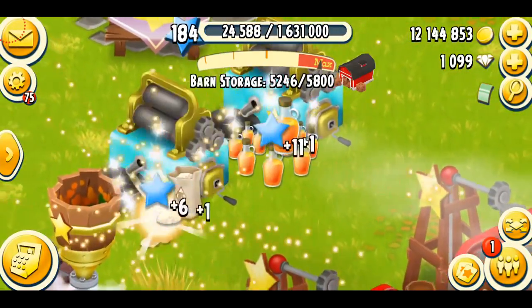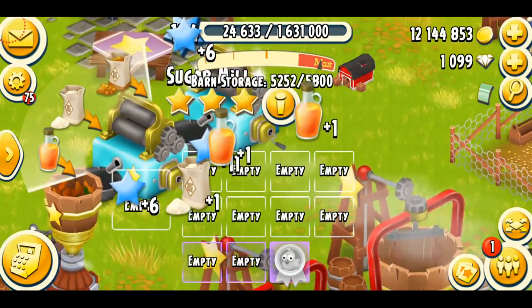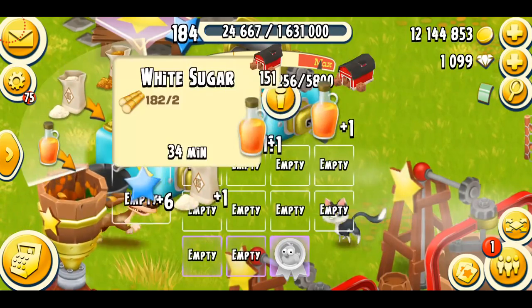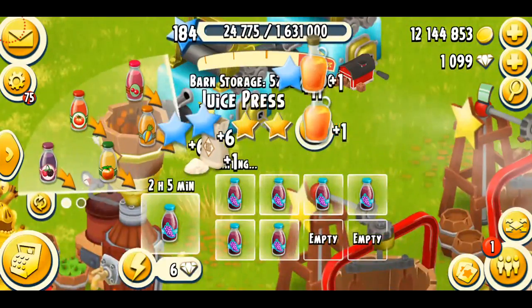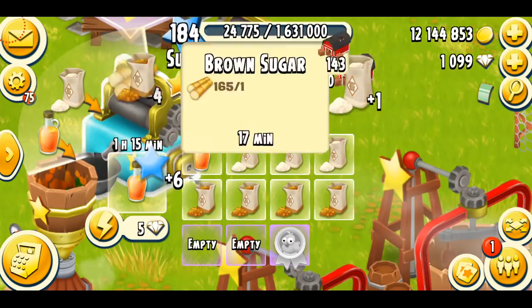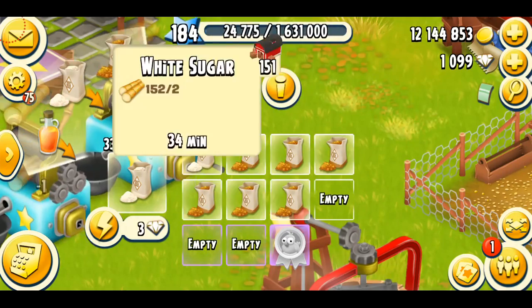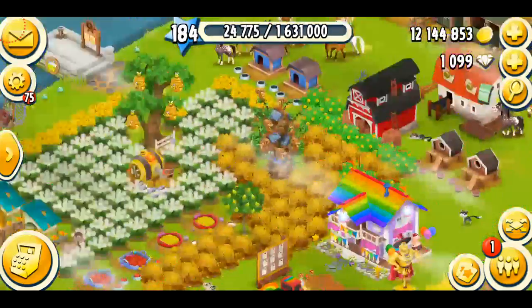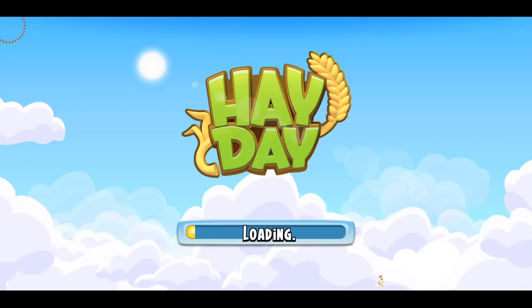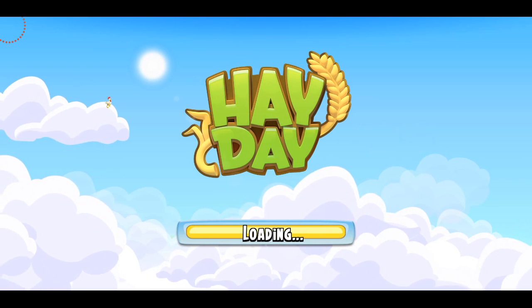Let's just do some basics — I will just make some sugars. As you can see, my barn has a lot of space. The reason is that I send a lot of trucks, so I'm very low on all the stuff. I think it's time to replenish my stock. Let me just go to the fishing area and see if I've collected the ducks and lobsters there.